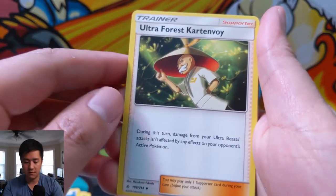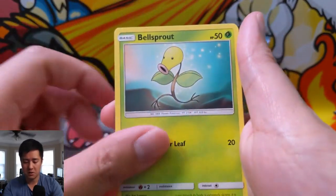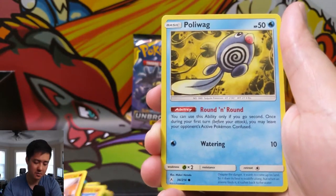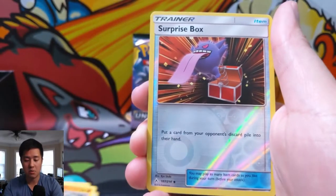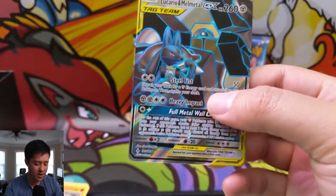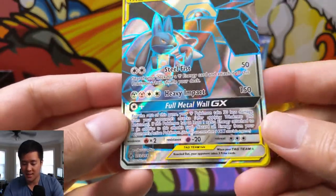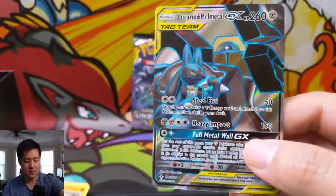Ultra Force pack — Carton Boy, Golbat, Metapod, Jigglypuff, Bellsprout, a Diglett, a Poliwag, Rhydon, Surprise Box — and we have a nice full art Lucario and Melmetal Metal Tag Team GX! I really like this one just because the blue outline really makes it pop.